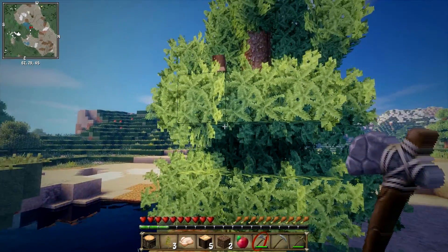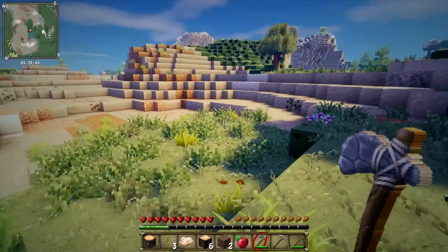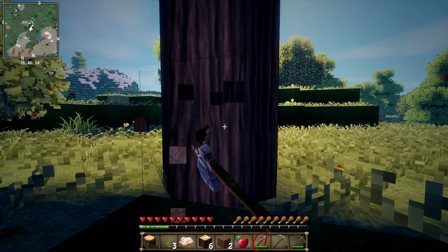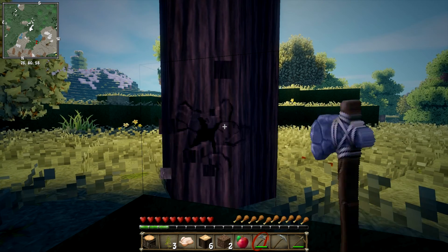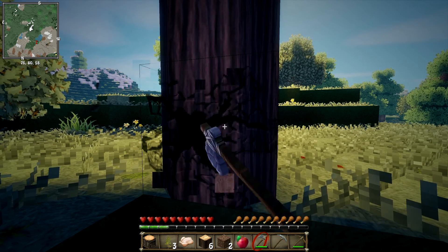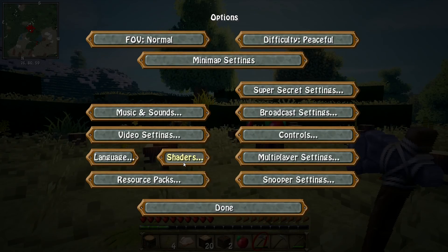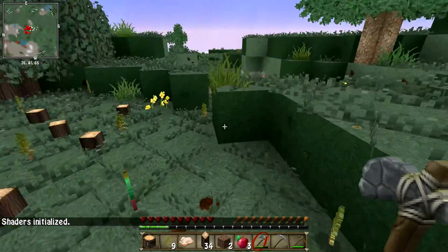Let's take this tree — we need as much wood as we can get at this stage. It feels a bit laggy, which is quite annoying, so after taking this tree down I'm going to turn the shader off. Options, shaders, turn off. If you guys want to use that shader let me know, but there we go — that feels a lot nicer, so much nicer.